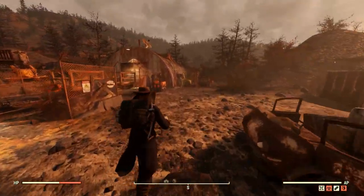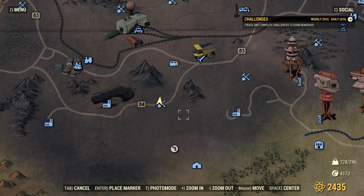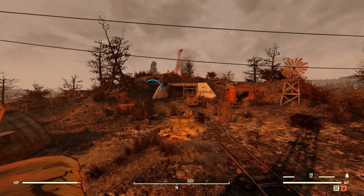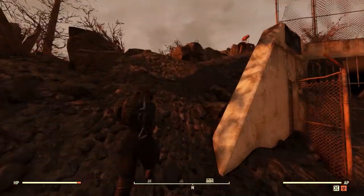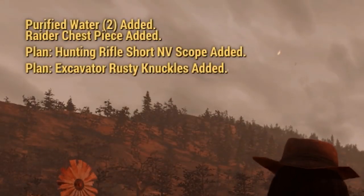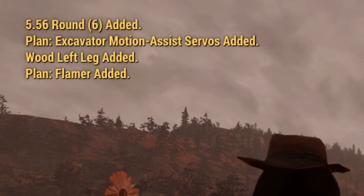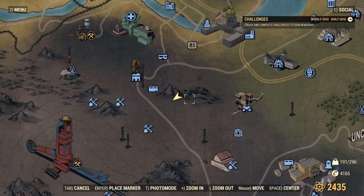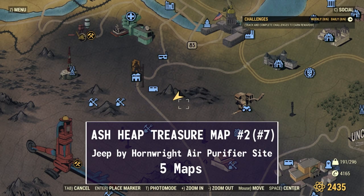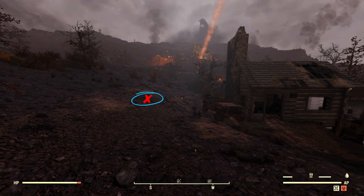The Ash Heap has only 2 map spots. Ash Heap Treasure Map number 1 is at AMS Testing Site — the mound is located above the tunnel opening up on the left. Ash Heap Treasure Map number 2 is located near a jeep by Hornright Air Purifier Site number 1.